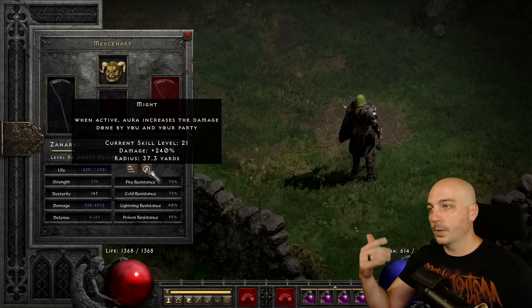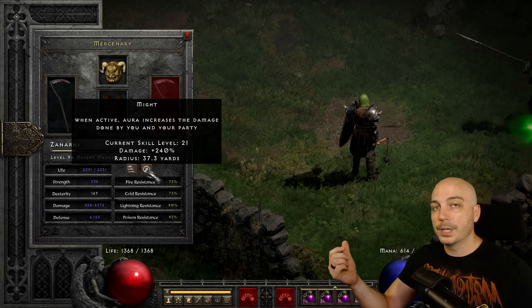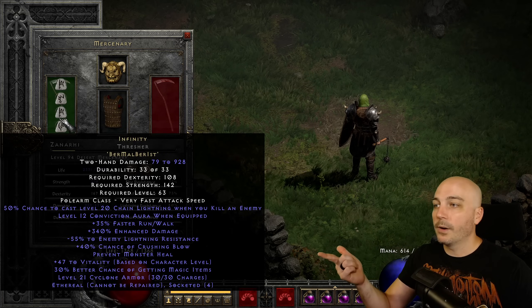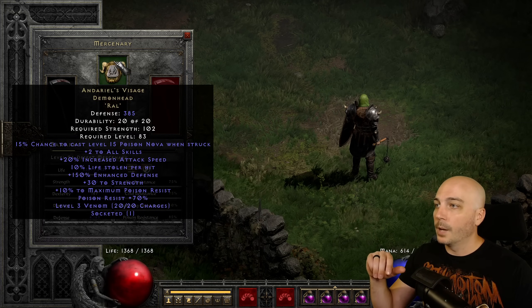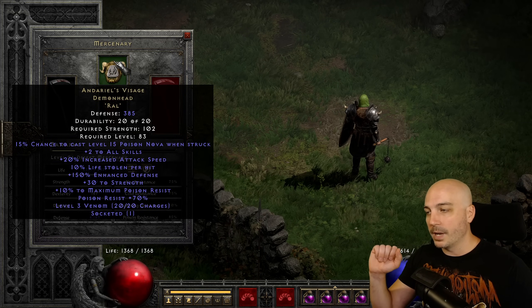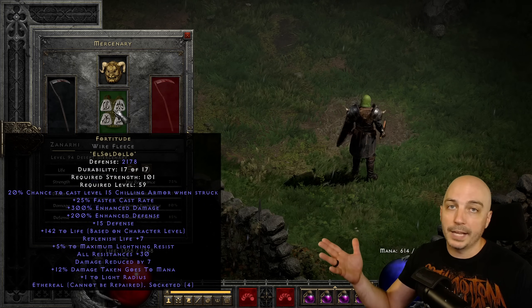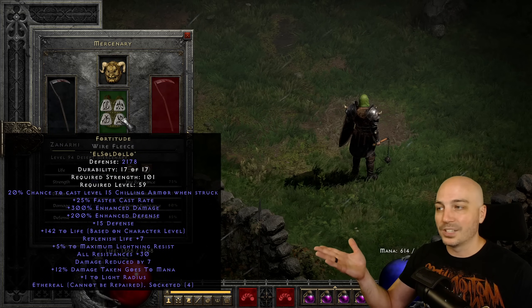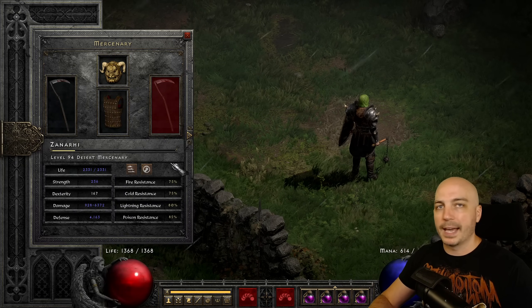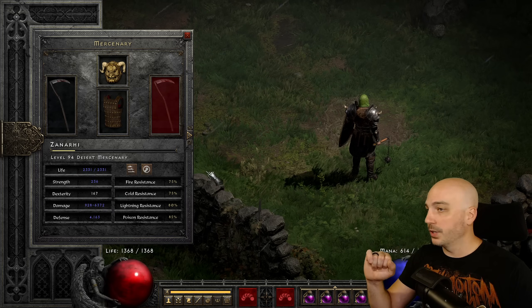Taking a look at the mercenary: we go with the Might Mercenary since we're a melee character doing mostly fire damage but also physical. The merc has Infinity since we're doing fire damage from Fireclaw — all-around great weapon. Darlene's Visage was the helm to get rid of Minus Fire Res, and the armor is Fortitude. For a budget version you could go Insight, Tal's Mask, and Treachery — or even go with an Act 5 Mercenary with Dual Plagues or other options.